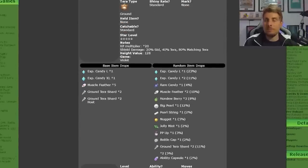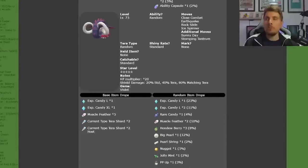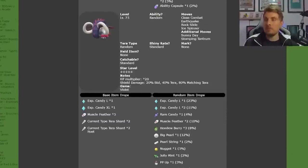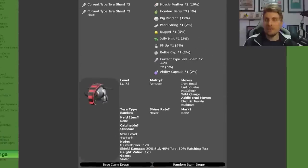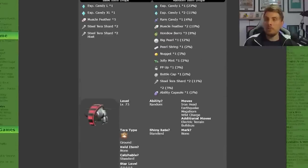Alongside the signature Terrortyping you're going to find in each of your respective games, you're also going to get these Pokemon with random Terrortyping, so it's a good chance for you to get these Pokemon with different Terrortyping without having to spend Terror Shards. These will have the same item drops and movesets and will appear in their respective games — Iron Treads in Pokemon Violet and Great Tusks in Pokemon Scarlet.